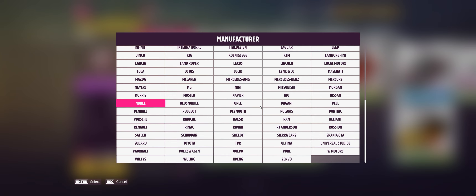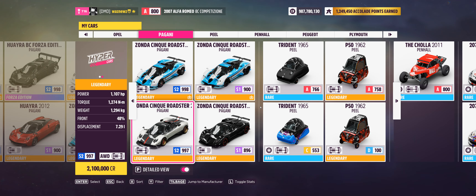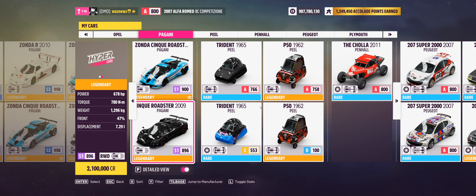Anyway, the car I was using was the '09 Pagani Zonda Cinque Roadster. Like I showed you, go into the auction house and get the cheapest one unless you already have a Pagani — it doesn't matter which one. Just take it, go into the paint editor, paint the body, save it, get out of the festival, and you'll get a notification on where the treasure is. That's it. Not really any tune I can share.